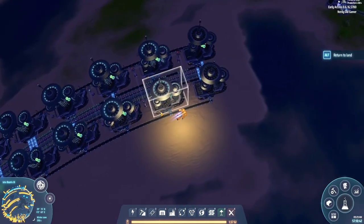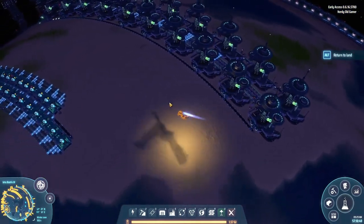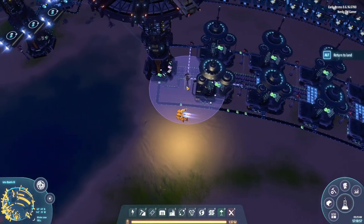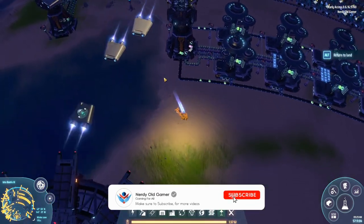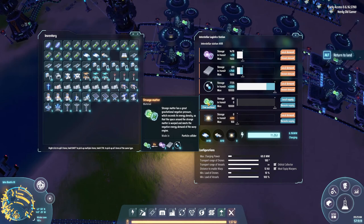The strange matter is coming all the way down. These take a lot of power - 12 megawatts a piece and we have 20 of them, so that's 240 megawatts right there. We're actually spending 600 megawatts of power right now. But we're making strange matter and that's what's important - not in vast quantities, but we're making them.